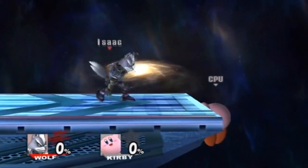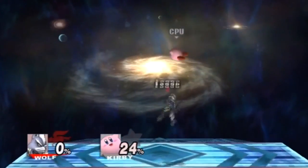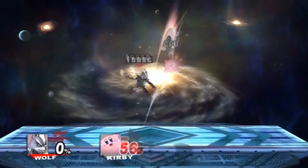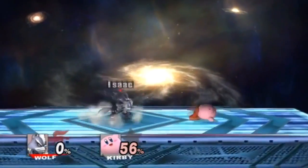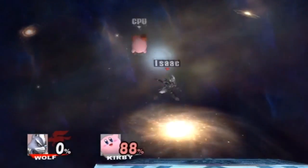Air juggling is a really simple concept. All you really have to do is just do an up smash, a dash attack, or anything that can knock them into the air. Then use side A's or up A's, just something that keeps them in the air, and keep doing that until they have enough damage for you to knock them off the edge.